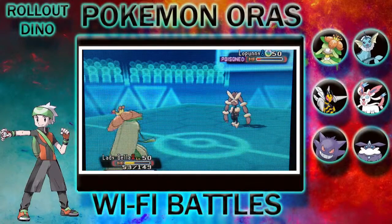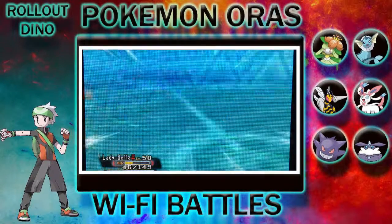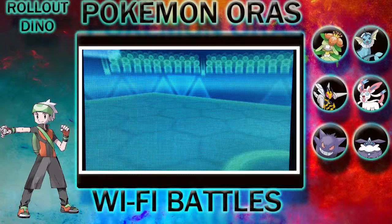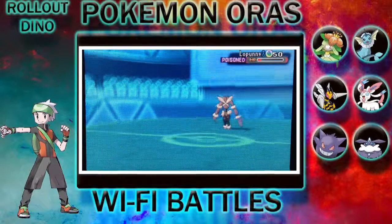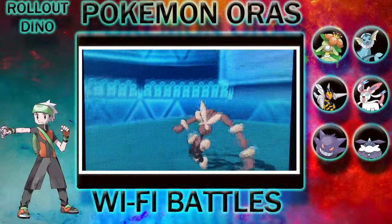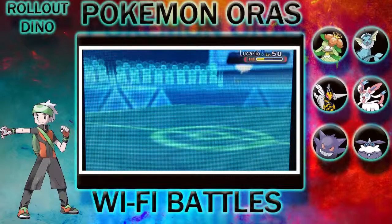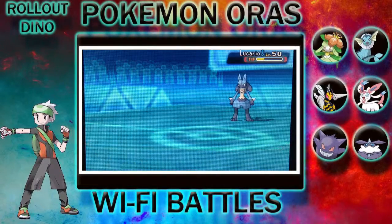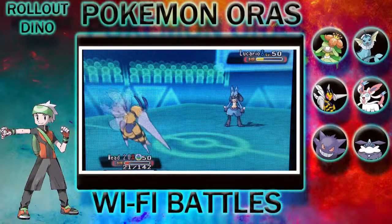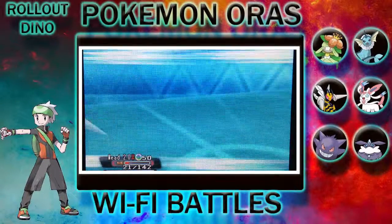I send out Lady Bella, knowing she'll live long enough to be death fodder and whittle down Lumpa. I completely forget about his Lucario — I thought it was gone, but I was wrong. I then send out Wade 2.0, forgetting about Stealth Rock, and he uses Extreme Speed to finish off Wade 2.0.